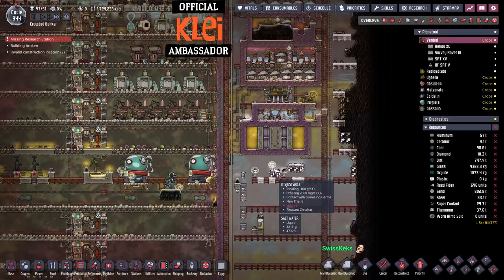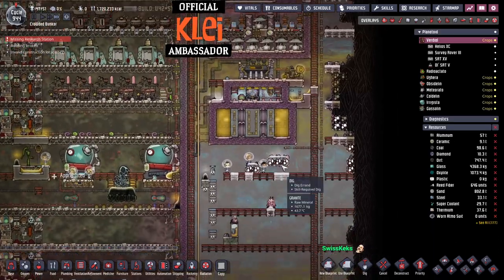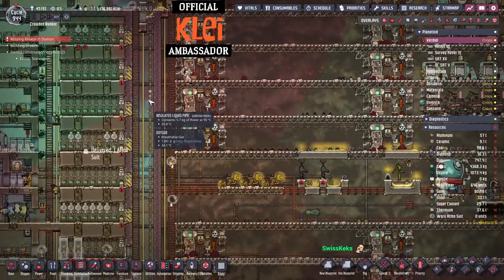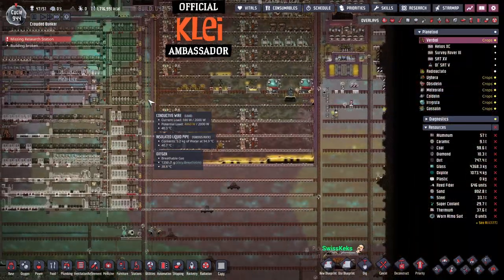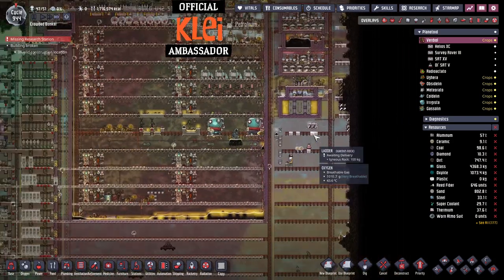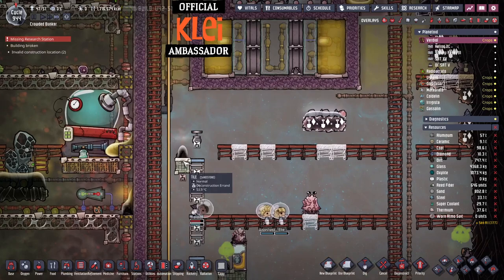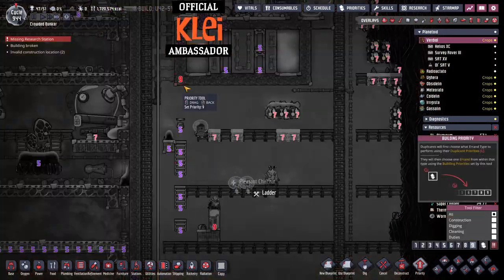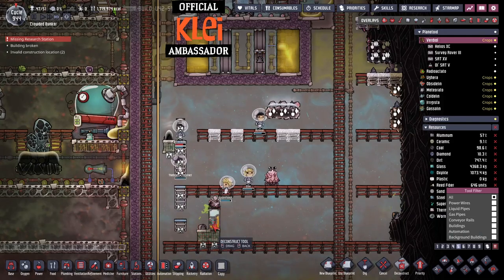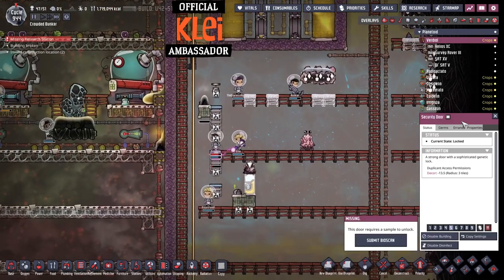I think we'll work it out. I could build transit tubes — I've allowed space up here for a transit tube, but I haven't allowed any space for the transit tube entry points, so there's a slight flaw in my thinking. Can we deconstruct this? No, it's locked.